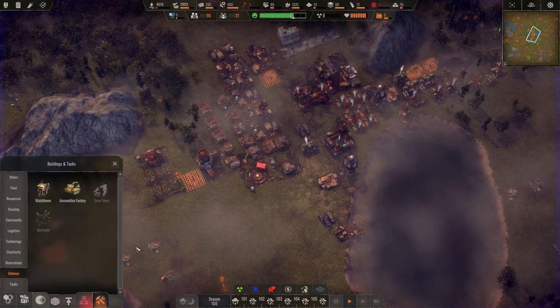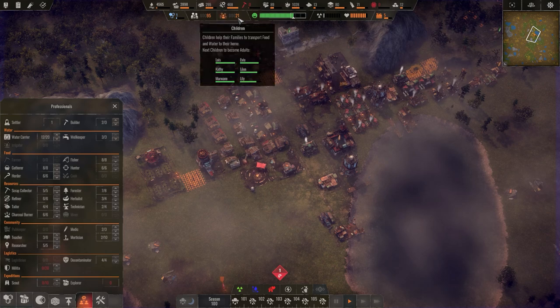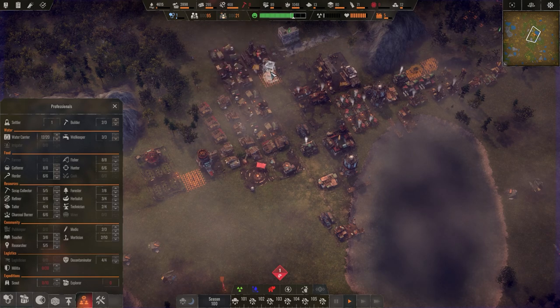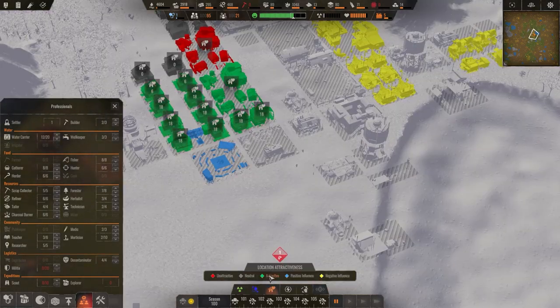Each one of these is going to require a handful of people. Wow, that's a lot — we have a lot of people coming, a lot of kids growing up here. But we're not really full everywhere else, so it's going to be very minimally staffed.